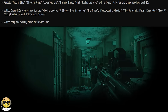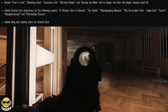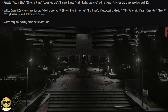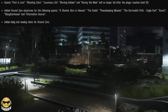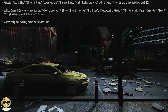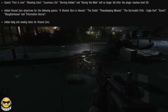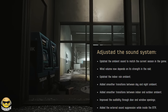Quests — First in Line, Shooting Cans, Luxurious Life, Burning Rubber, and Saving the Mole — will no longer fail after the player reaches level 20. Those were the Ground Zero-specific tasks. They also added Ground Zero objectives for the following quests: Shooter Born in Heaven, The Guide, Peacekeeping Mission, The Survivalist Path Eagle-Owl, Escort, Slaughterhouse, and Information Source. So we're going to need Shooter Born kills on Ground Zero now, and surviving with The Guide.